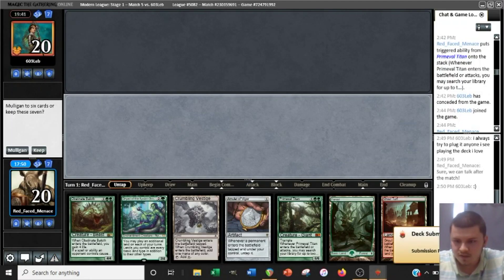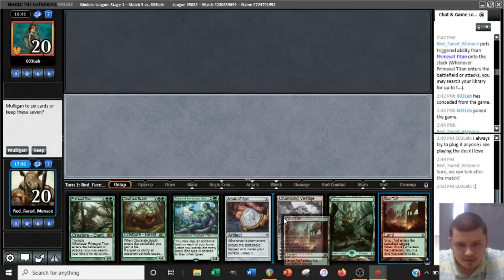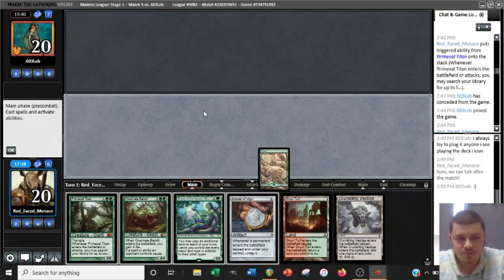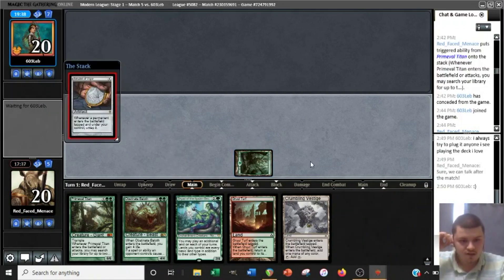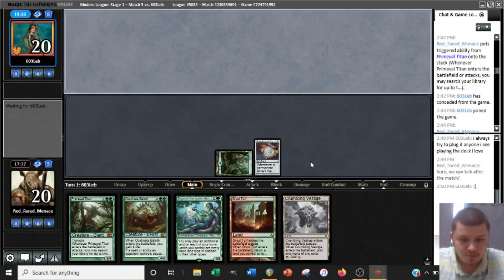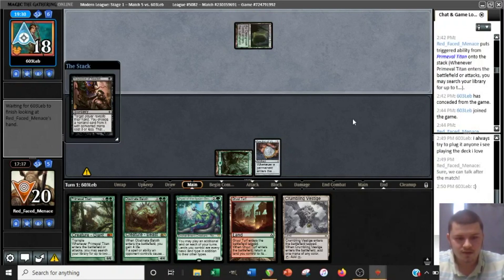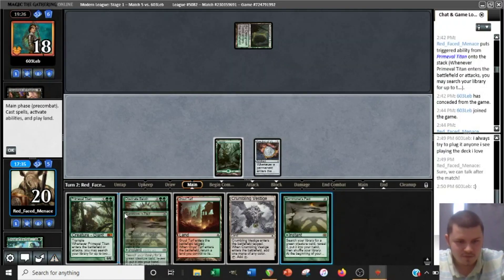We will play first. This hand is decent — yeah, I like it. We can play a turn two Dryad and still not get blown out by Fulminator Mage here. We get to put in this Amulet underneath a discard spell. We have a Titan lined up and a Baloth to protect us against Liliana of the Veil. Come on, deck — three drop. That's a Summoner's Pact.